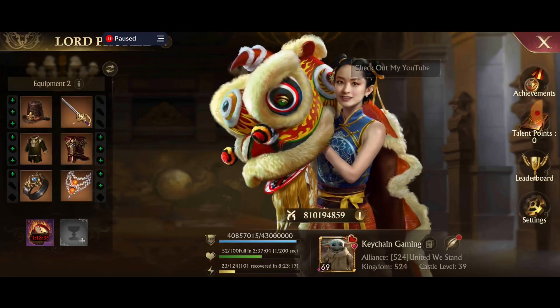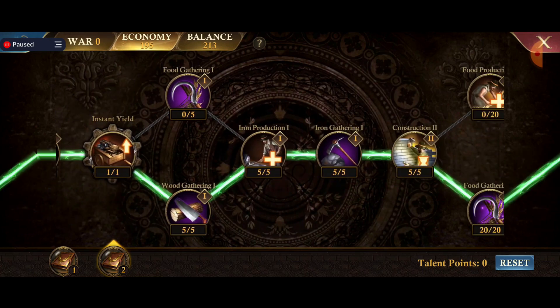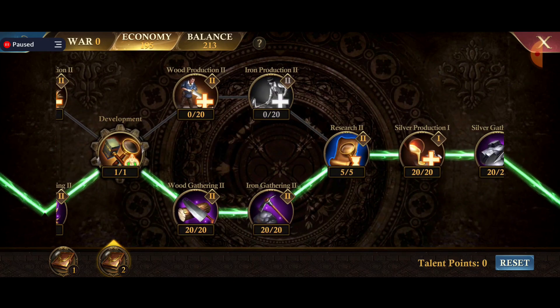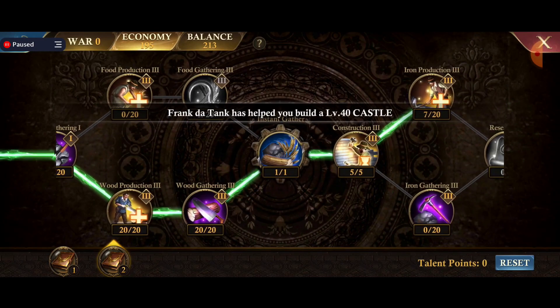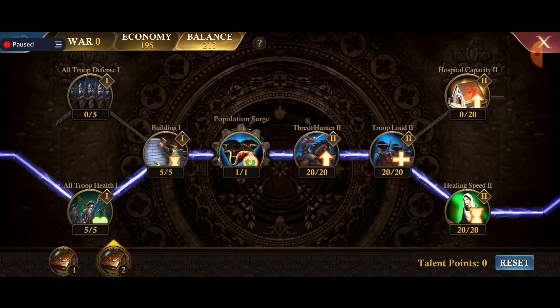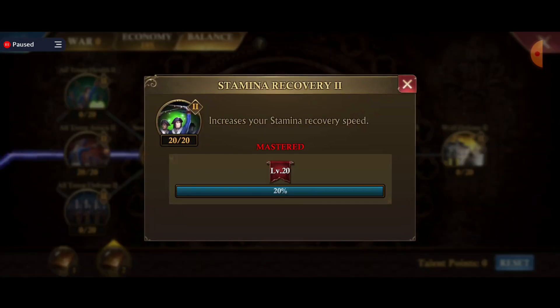The other place that you can get a major jump is in your talents. In the economy tree of your talents, there's food production, food gathering, wood gathering — every kind of gathering here. I've got extra gathering speed and more production, more gathering. I've got a lot of gathering buffs in here. I probably could change it to get some extra silver gathering, but I thought it was more useful for my secondary spec to have the stamina recovery here, so you can hit more threats.